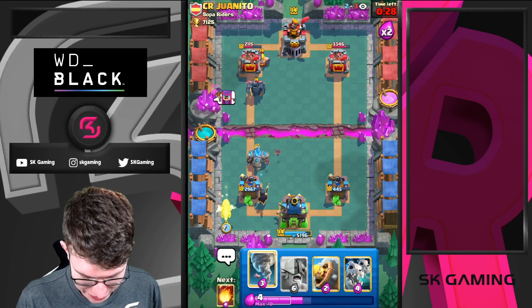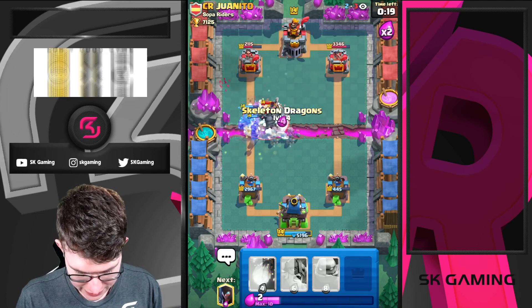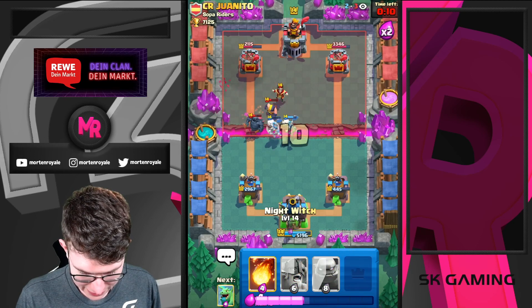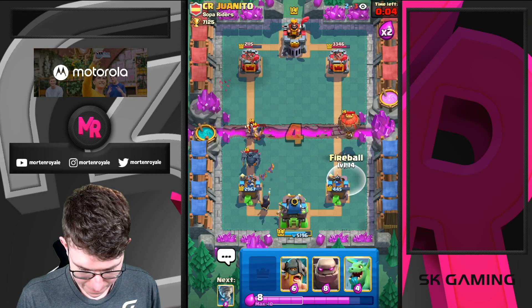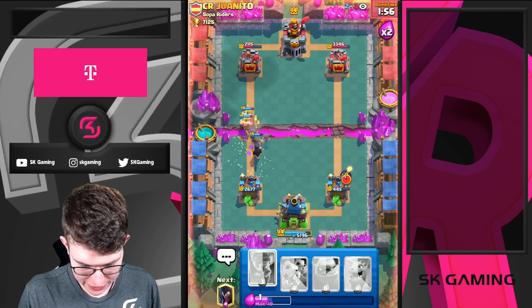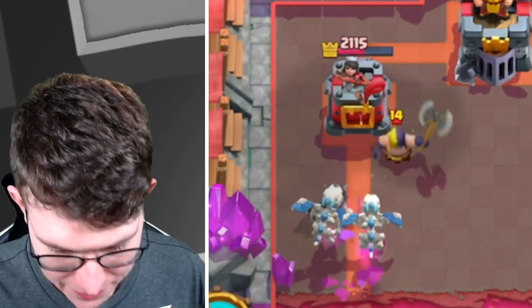That's actually a big joke. I'm going to defend this. I need to go Tornado like this. Going Skeletons on top of that — hopefully getting the splash on top of the Executioner. I know we're not getting it. Going Night Witch in the back. Need to Fireball here. Going E-Barbs here but I still think with all the spells he has this might be enough. Going Skeletons here. Tornado, Zap, Freeze — GGs well played.